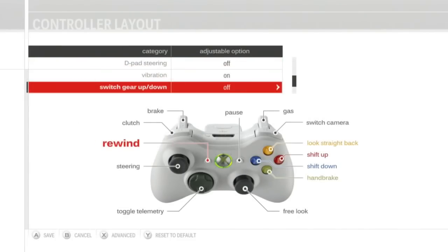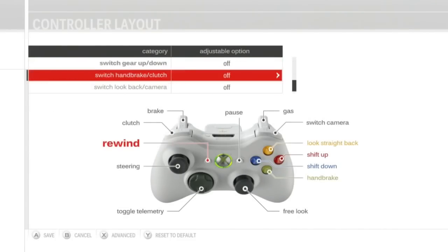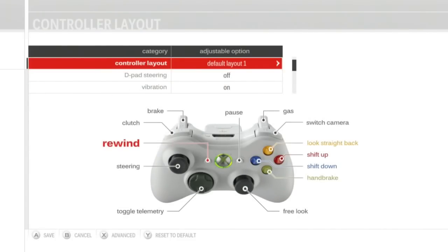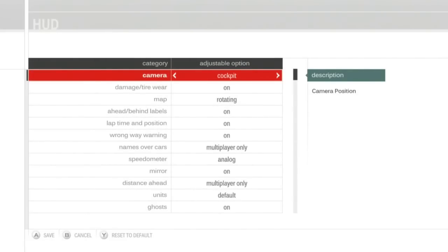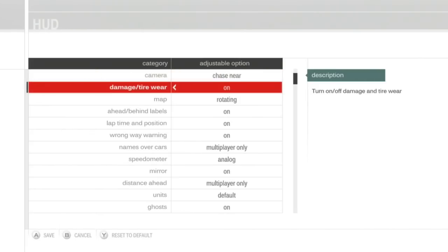Then you can change your controller options — I'm just going to stick with the default because this is what I was brought up on. We also have HUD options with a bunch of camera options. I should have cycled through those in the prologue race, but whatever.